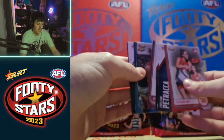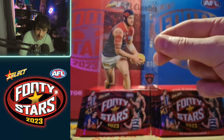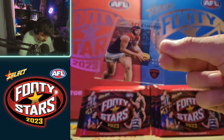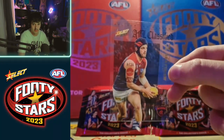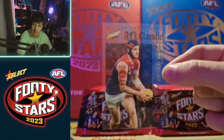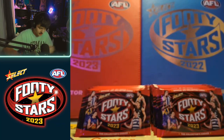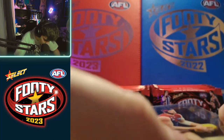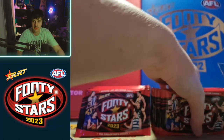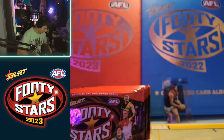We've got an AFL Classified - it is an Angus Brayshaw, number 70 of 365. Angus Brayshaw is apparently the 14th best in the AFL, which I would beg to differ. I don't know how they use the rating. The card itself looks a bit messy - it's got like silver grime on it. I'll pop it up here so you can see it. At least we got something.